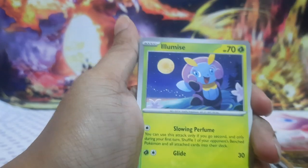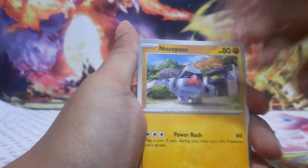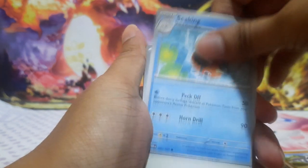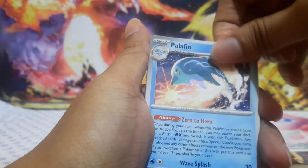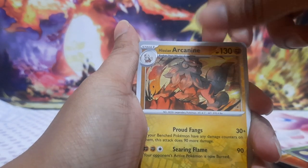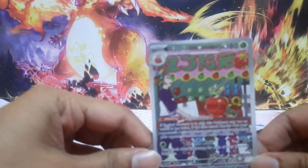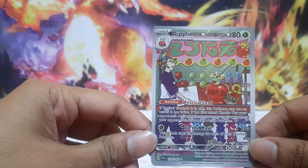Let's go on to the last pack, the Dragapult pack. Let's see what we get in this. Fire Energy, Illumais, Applin, Nospas, Sea King, Rafot, Palafin, Chiyu. Reverse Hollow — Hisuian Akinine. And we have a Holo Infinite. Not bad. We do have this Diplin here, which is pretty okay for the three-pack blister.